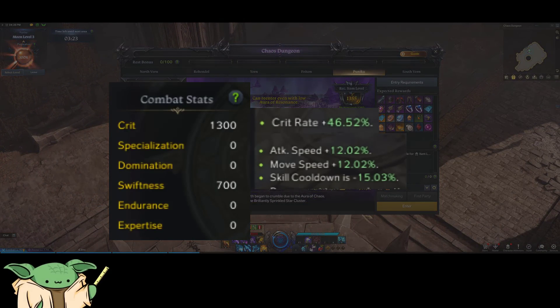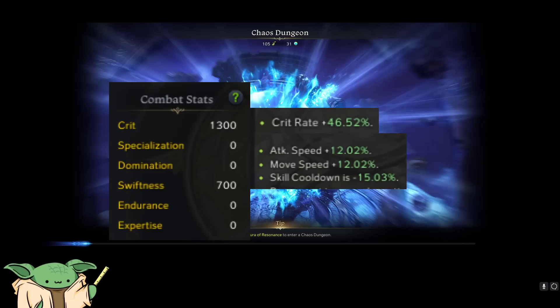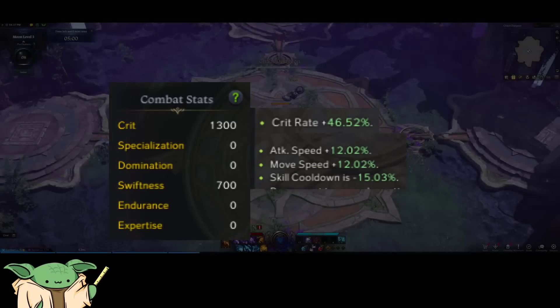For your stats, you're going to want about 1300 Crit and 700 Swiftness. This means you'll want a Crit-Swift necklace and one Swift ring.